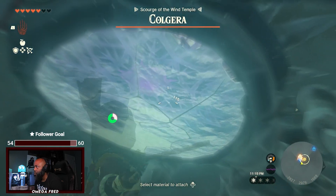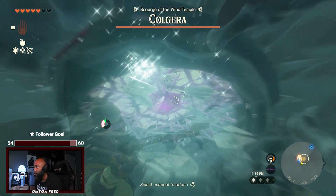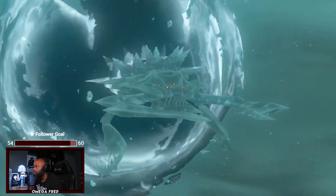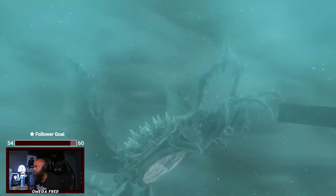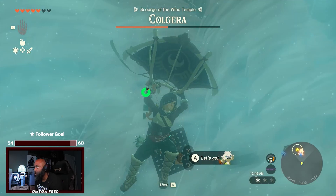There are three cylindrical spots on his body that you have to shoot three times each in order to take his health. After you do this on all three cylinders, the boss goes into the second phase where he goes into a puddle of water and comes out shooting wind gusts at you — you must avoid those wind gusts at all costs.